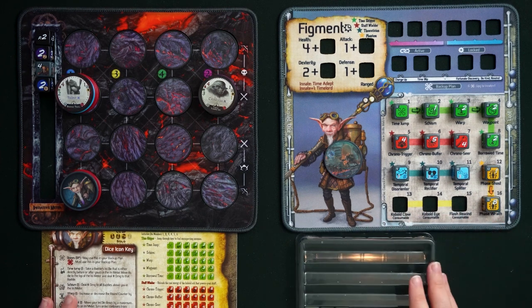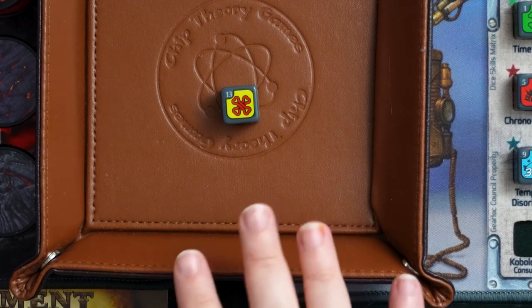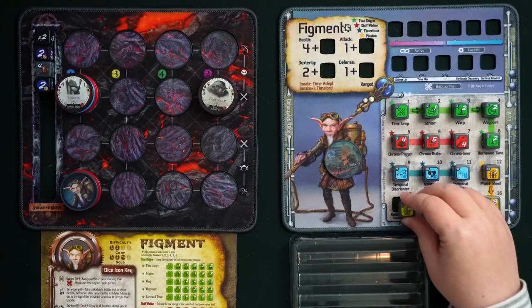Figment's first consumable is Kobold Claw. A couple of its faces are red bones, which means you must use them in your backup plan — you can't ignore them. Other faces have values of two or three. Kobold Claw lets you deal the number on the die of true damage to anybody who is before you on the initiative meter. So if you've been politely letting baddies go before you, you can roll this consumable to do extra damage to anyone who has already taken a turn before you get to yours.